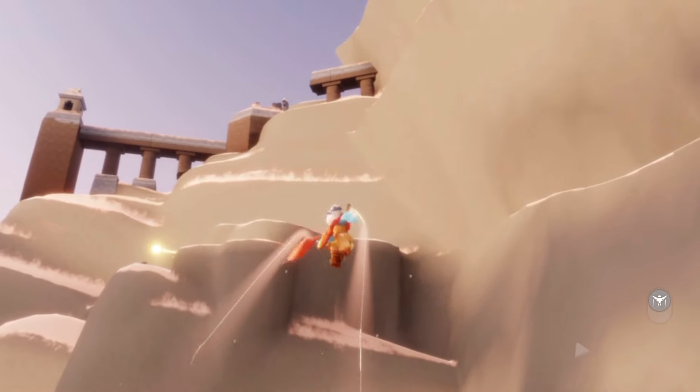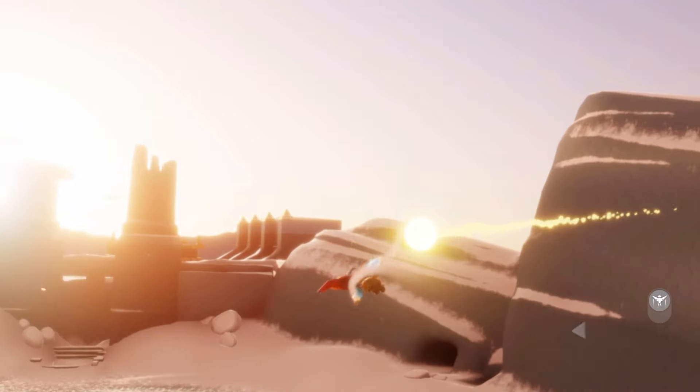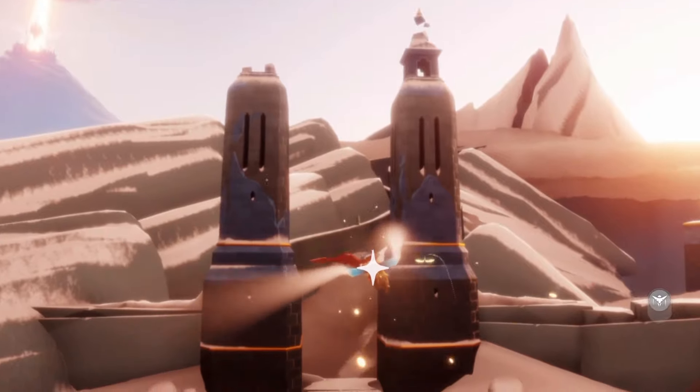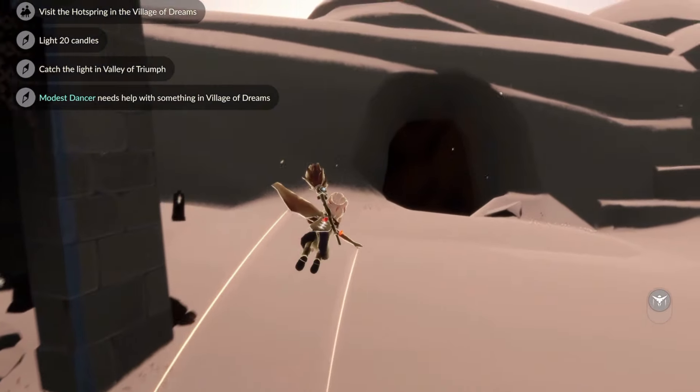To catch the light in the Valley of Triumph, all we have to do is find the light that is flying around the ice rink area. It's pretty easy to catch when you're first flying down — that's what I'd recommend — but you can always just fly up like I did today.